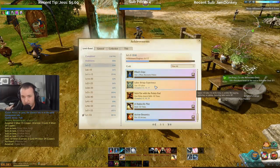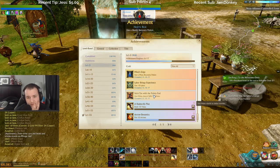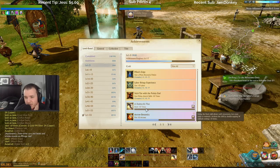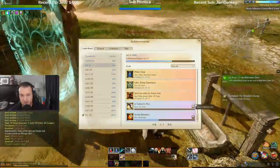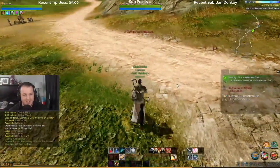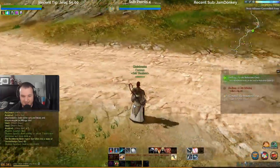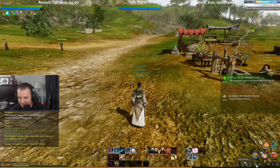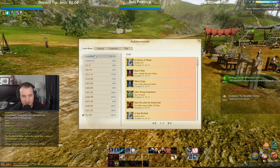Wait, so if I go to achievements — that's what I was trying to do earlier. I'm gonna use these real quick. Dash 10 times — use dash skill, a lot of swift movement but costs mana. Activate the skill by double-tapping W 10 times. Why isn't it? Wait — is it, did it track that? No, it wasn't. Fire 10 arrows. All right, whatever.